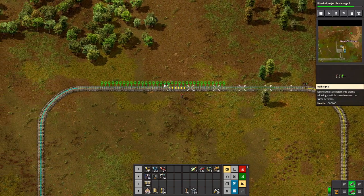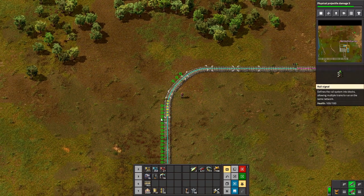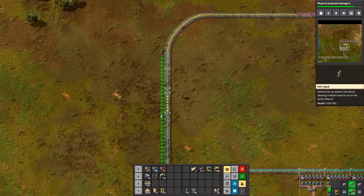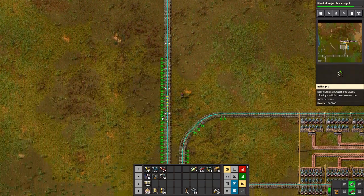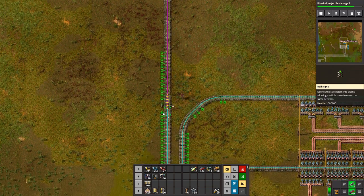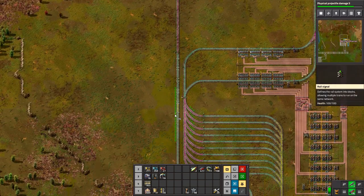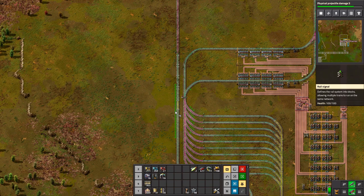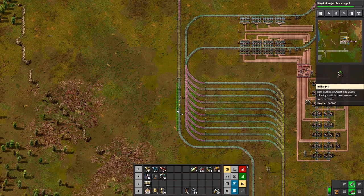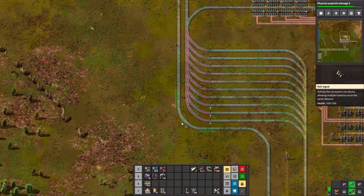That is kind of weird. If I destroy that and try to fix it up — it doesn't give it back. There we go. The station is closed because it is full. Now hopefully all them trains will just bugger off. Let's go. Are they going? Yep, they're all going to filter back to the iron plate pickup and just sit there.